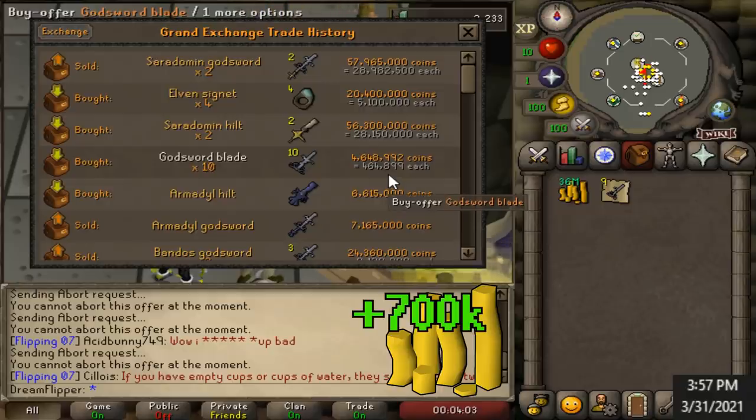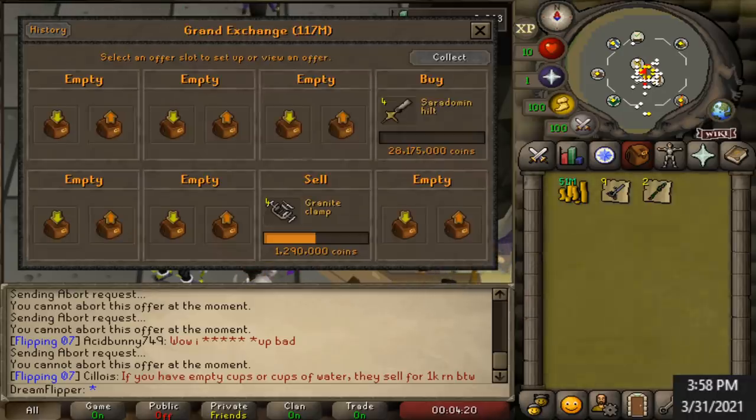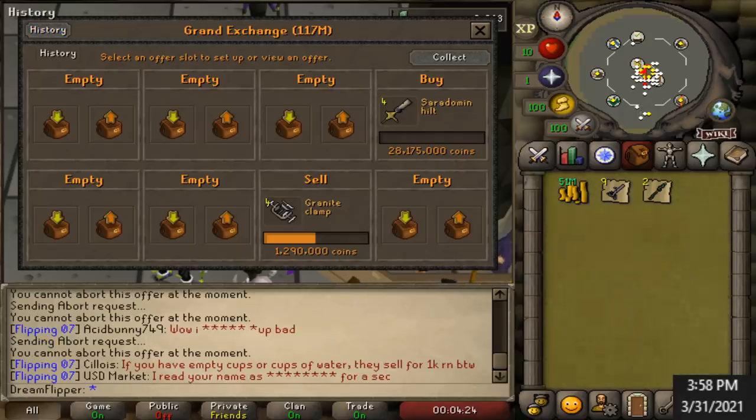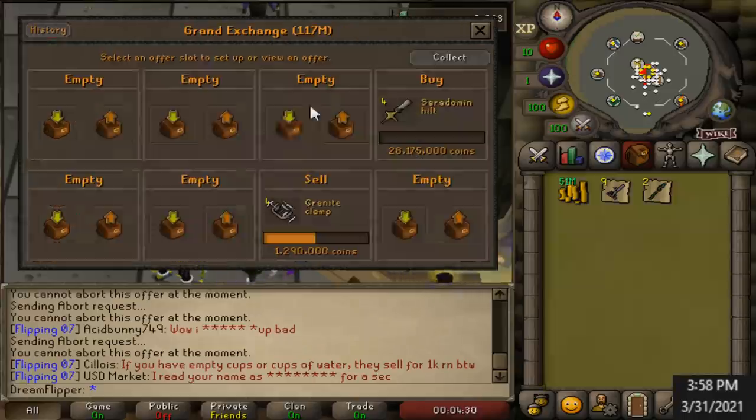At the current rate of 350k profit per Saradomin hilt that is definitely worth doing. Since this is working so well we're going to try experimenting with the Armadyl hilt, the Zamorak hilt, and hopefully eventually the Bandos hilt. I'm actually incredibly excited about this one — I think there's a lot of money to be made here and hopefully not too much competition.